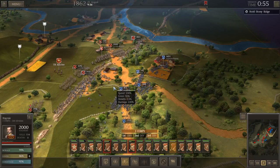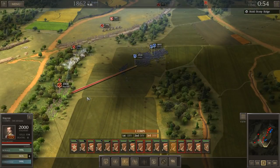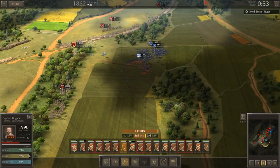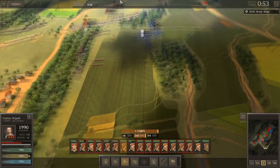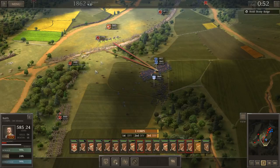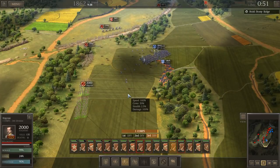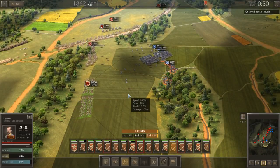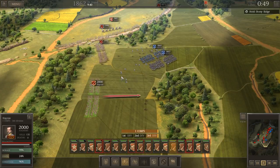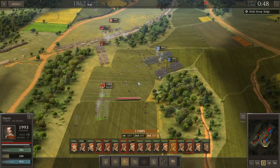Hello everyone, welcome back. It's the Historical Gamer once again, and today we're going to be taking a look at Ultimate General Civil War as we continue our playthrough as the Confederates during the grand campaign of the American Civil War in this game. We're in part 18 of our series, in the second part looking at the Battle of Second Manassas.